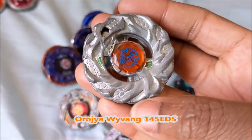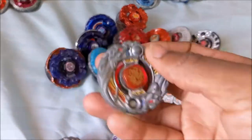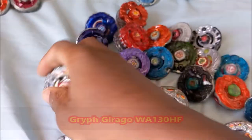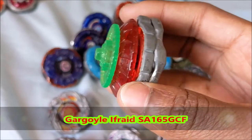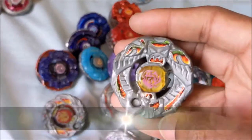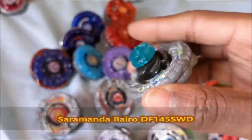We have Orja Wyvang 145EDS. Griff Girago Wing 105 Whole Flat. We have Gargoyle Ifraid SA-165 GCF. This one is Saramanda Balro DF-145SWD. Then the standalone bays: this one was from a 2-pack with Gorime — this is Berserker Bergerados, I think it's Behemoth, the Hasbro version — F-230TB, Twin Ball. The F-230 doesn't work, it is broken.